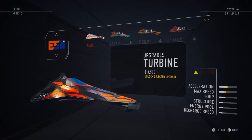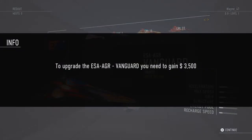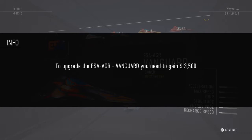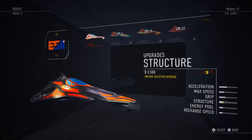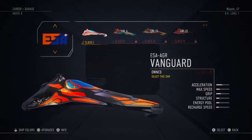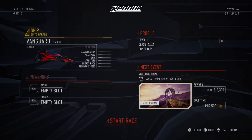Here you can spend your fortune to upgrade your ship. Each ship can be upgraded in four areas: engine, magnets, structure, and energy. Three and a half grand to get upgrades. I'm happy with how my ship looks now — I've got my colors of En-Yar. Look at that sexy beast.